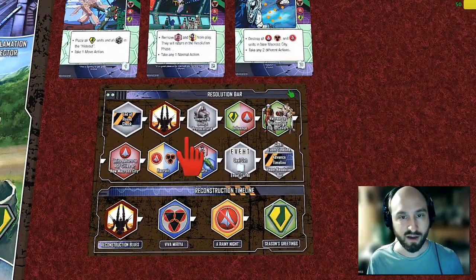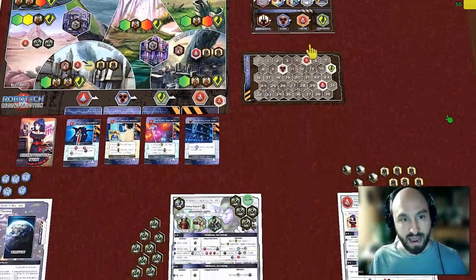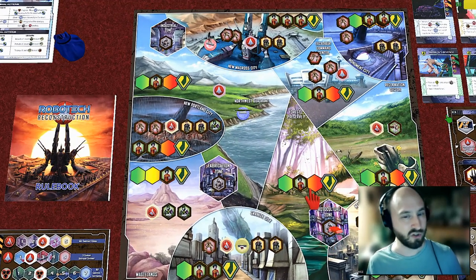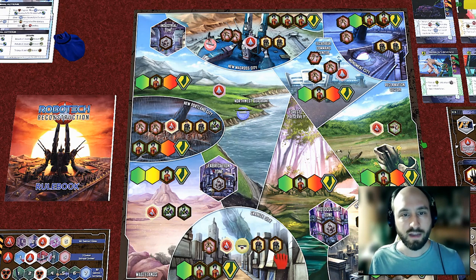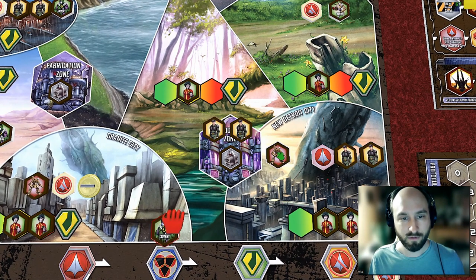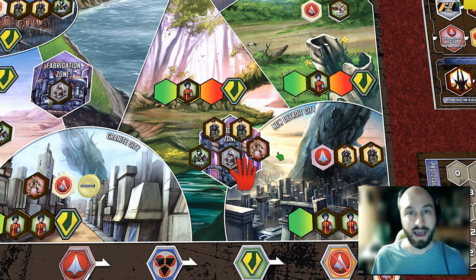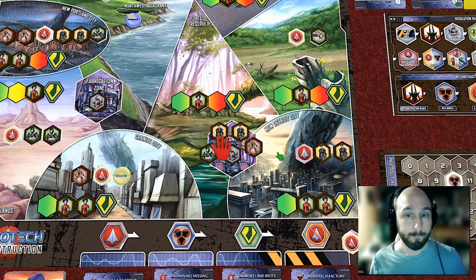After skipping the victory check in round one, we do income and the return of protoculture. At this step, everybody gets to take the income action off their board and then we check the protoculture tokens. The alliance structure breaks down when counting these tokens — it's not three-to-one, it's two-to-one-to-one, so each faction competes individually for each token. At this point in the game, each protoculture token is worth three protoculture, equivalent to controlling three territories.